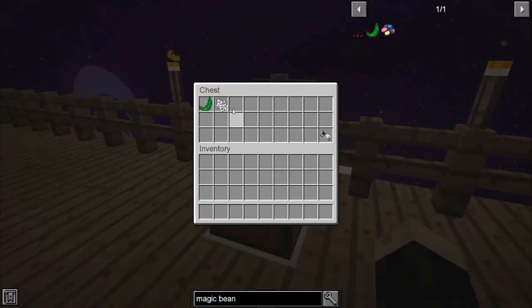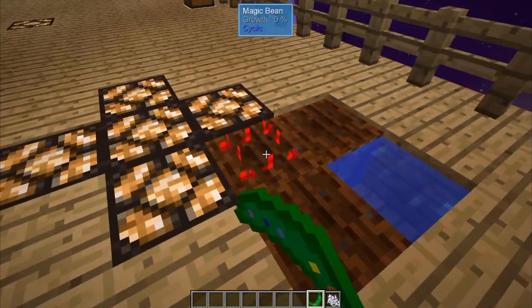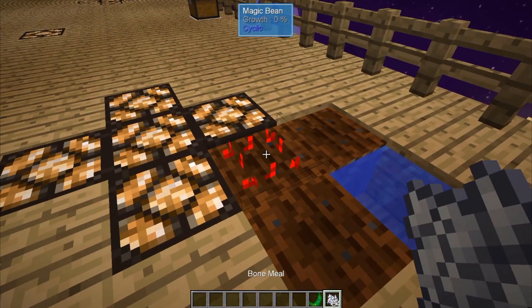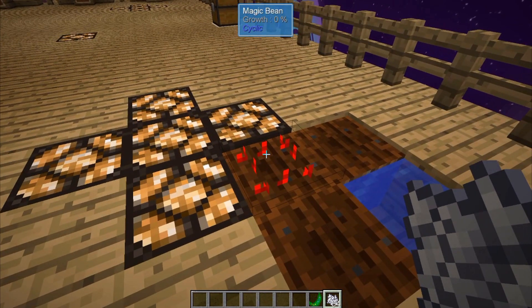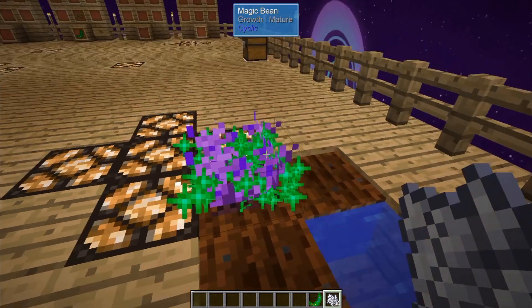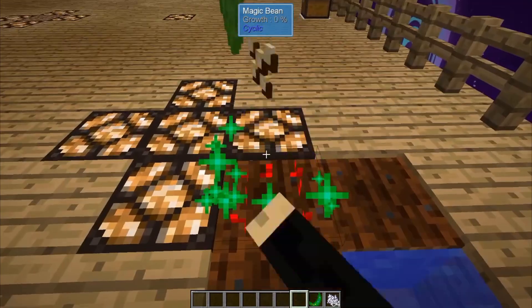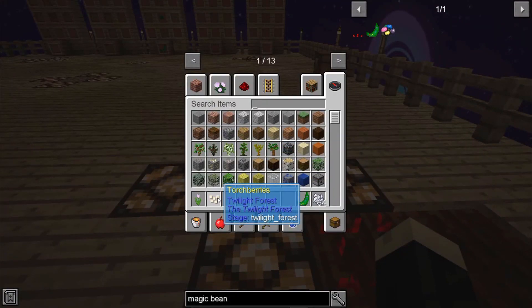Planting itself is again pretty easy. It's going to plant in regular tilled soil just like anything else. It is affected by sprinklers and growth crystals, so you can increase the rate of growth, or you can use bone meal as well. It has a regular growing cycle, but once it hits 100% mature, like most crops, right-clicking on it will give you different items. In this situation, I got some torchberries from twilight forest and a pink tulip.